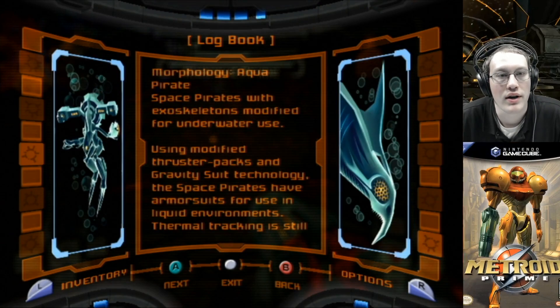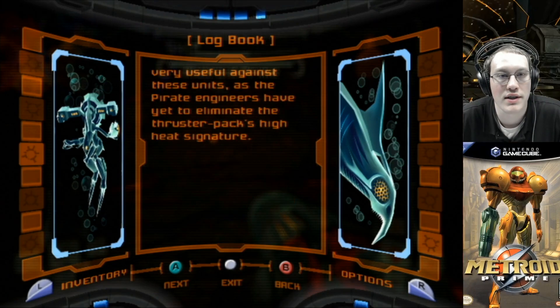Aqua-Pirate: Space Pirates with exoskeletons modified for underwater use. Using modified thruster packs and gravity suit technology, the Space Pirates have armor suits for use in liquid environments. Thermal tracking is still very useful against these units, as the pirate engineers have yet to eliminate the thruster pack's high-heat signature.